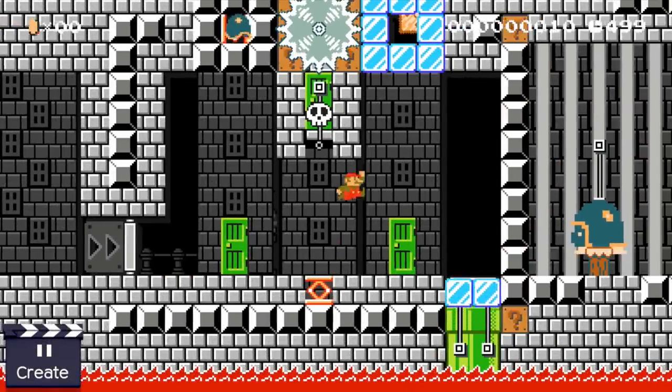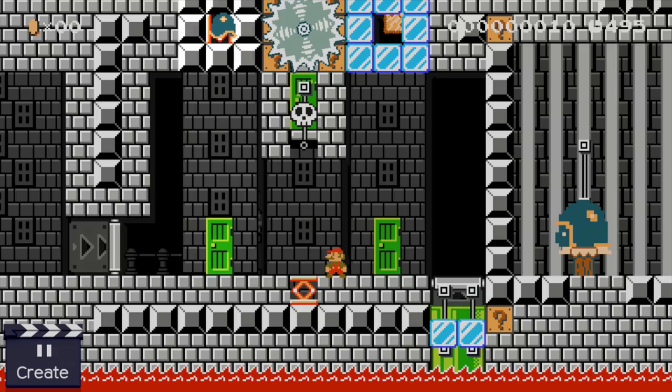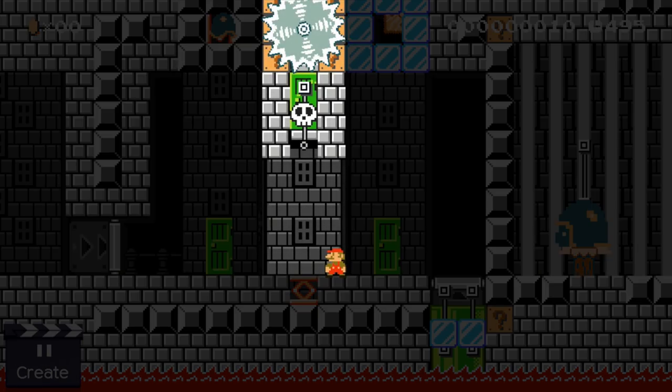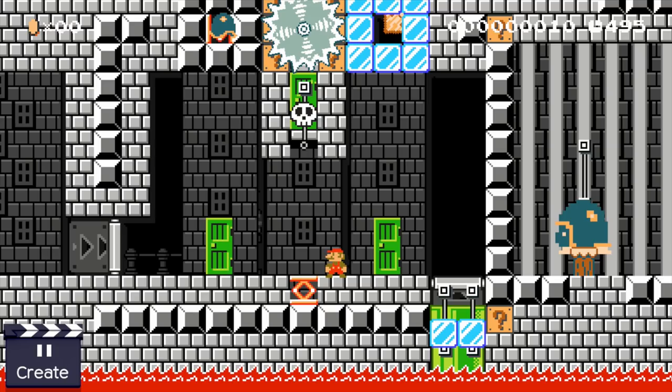Now let's take a look at the second design. Here our Mario Mon has to fight against the Beatli. He has to choose between three attacks: a standard attack that always hits for one, a move that deals zero damage but doubles his attack power, and a move that either misses, deals one damage, or crits for two damage.